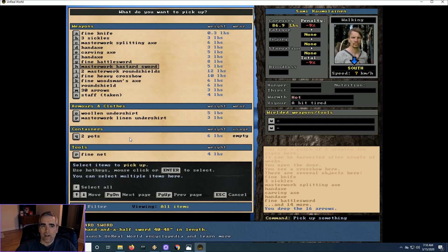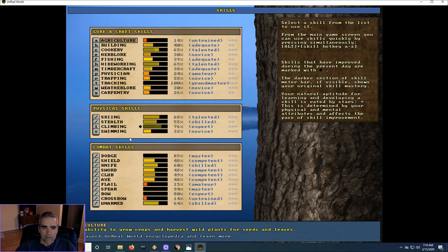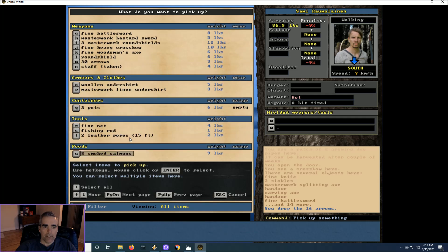Usually if you're a new character, you don't have either skill leveled very high. I think mine are at 48 and 48, so I'm competent with the sword and shield. And this undershirt would be nice — undershirts cover a lot of your body and they don't weigh that much. They don't protect you that much, but they're good for warmth.